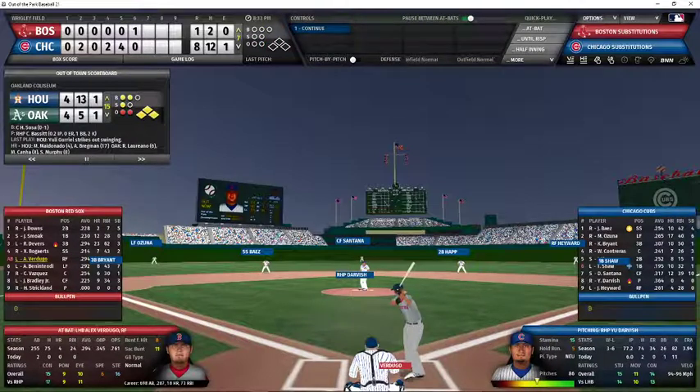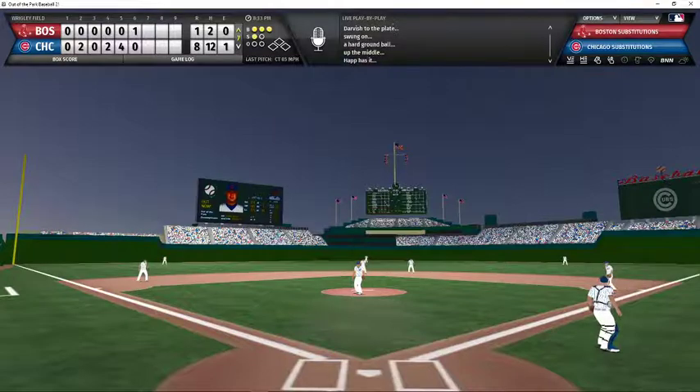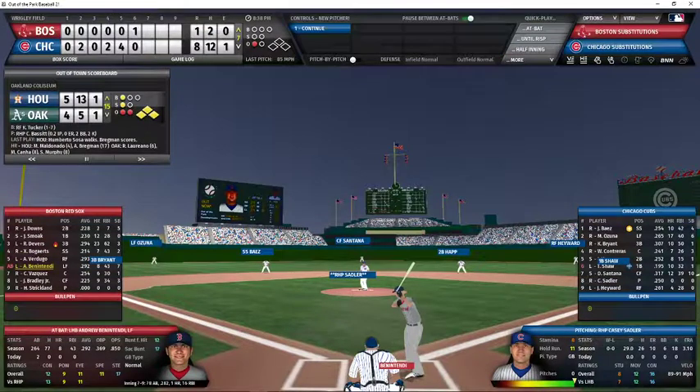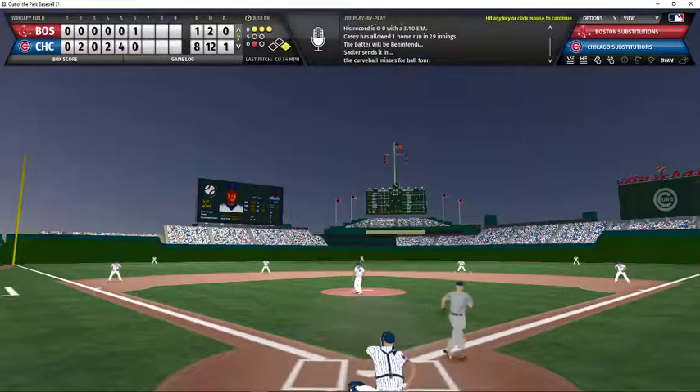Alex Verdugo steps up to face Hugh Darvish, who through six innings has two hits, one walk, and 11 strikeouts. Darvish working frame number seven, 3-1 count — grounder to second, Shaw is pulled off the bag but recovers to retire Verdugo. As Benintendi comes up, the crowd gives Darvish a standing ovation as he's walked off the mound. Carrie Wood comes out to bring in Casey Sadler. Darvish gets recognized for his heroic pitching today and heads to the dugout. Sadler comes in with one out, nobody on, and a 3-0 count — he misses, ball four, sending Benintendi down to first.